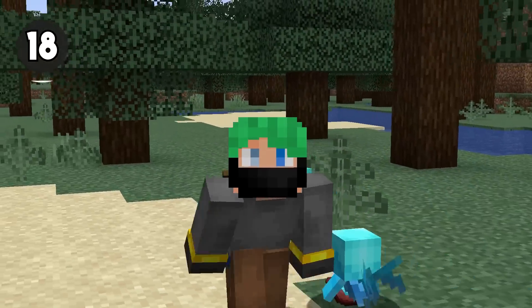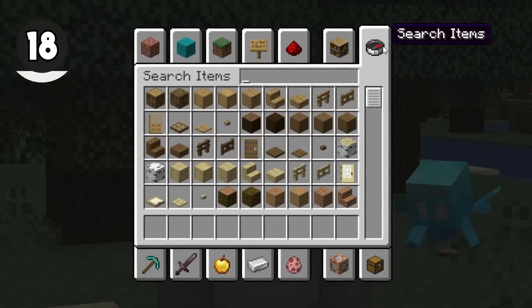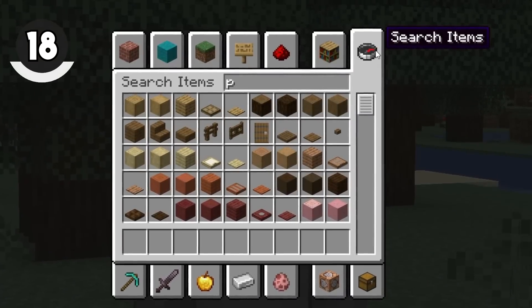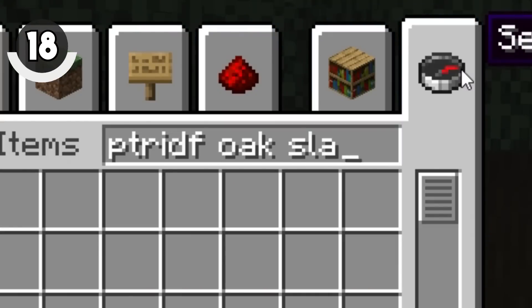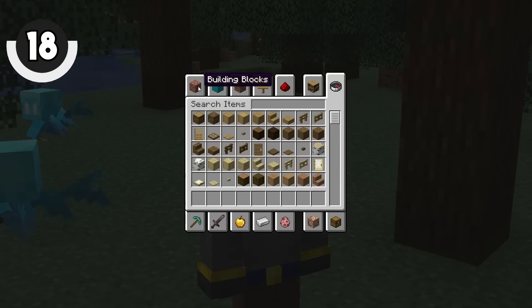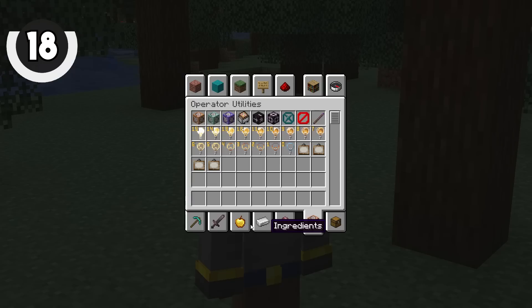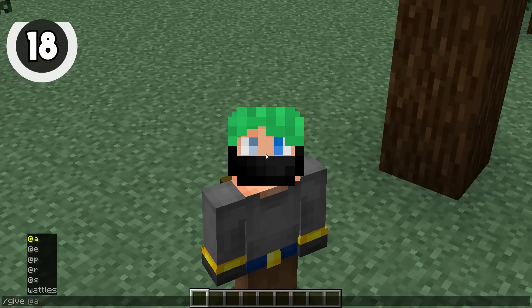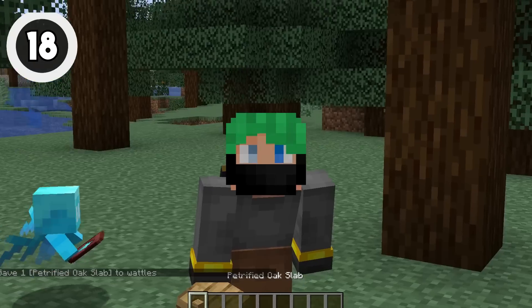So far today, every update has been about something we've gained in the Wild Update cycle — but this is something we've lost. Inside of the creative inventory, if you try to find the Petrified Oak Slab, it's not there. For some reason, the Petrified Oak Slab was completely removed from the creative inventory in the 1.19.3 update. You'd think it would be moved to the operator utilities, but no — it's gone. If you're looking for it, you're going to have to use a command to get it.